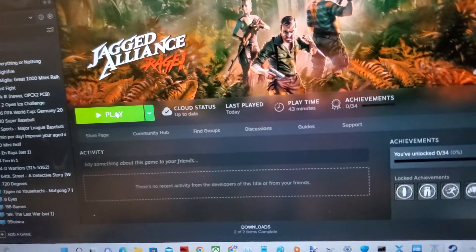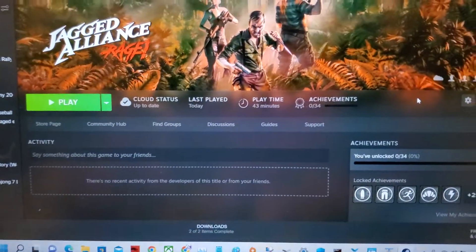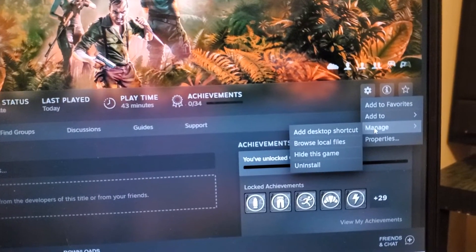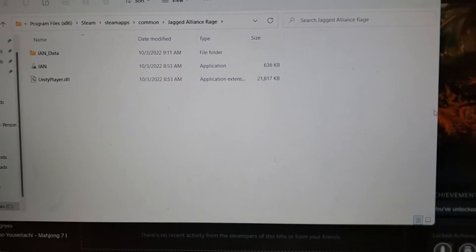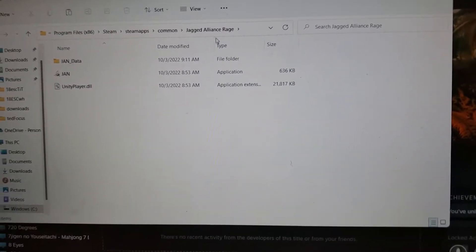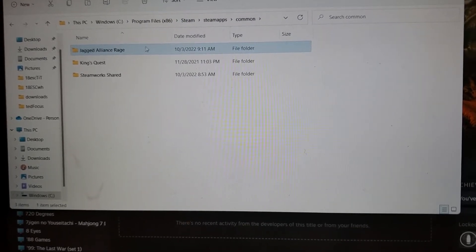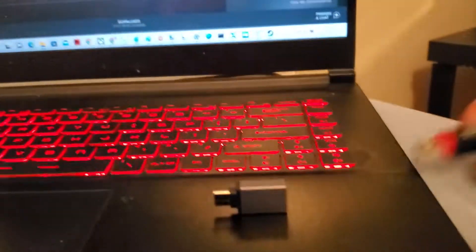What I did was install it on the PC until it was done downloading and I got the Play button. Then go to the gear icon, click Manage, and click Browse Local Files. That opens the Jagged Alliance folder on your PC. Go back one folder and copy that folder. You'll need a flash drive with an appropriate adapter — I'm using a USB-C adapter for the Steam Deck. This game is about 11 GB, so make sure your drive has enough space.